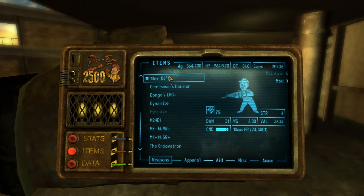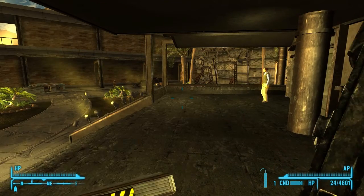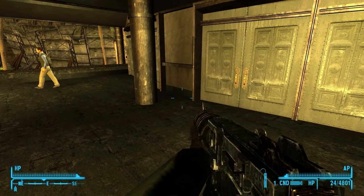10mm rifle. Damage of 31, DPS of 376, takes a 10mm — we are using hollow point — and it takes 24 rounds at a time.